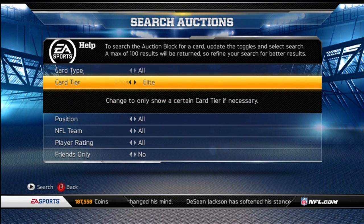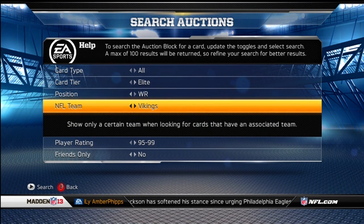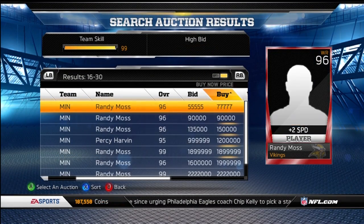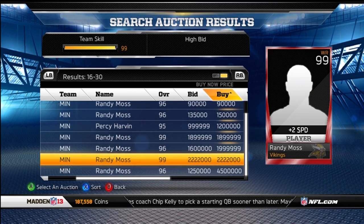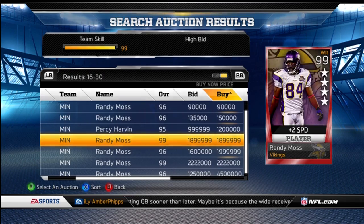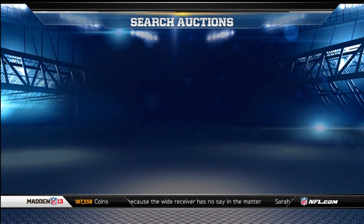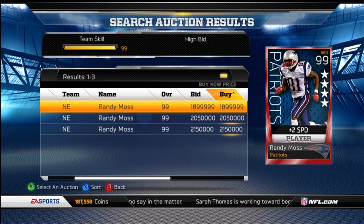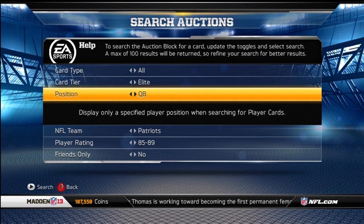I'm still saving up for Randy Moss. Their prices have dropped a little bit. The Vikings Randy Moss, which is the one I truly want, is still hovering pretty high — at 1.9 million. I've got a ways to go, but I think I can get over a million by the end of today. The Patriots Randy Moss was back up to 1.9 — he was 1.4 earlier today, but I didn't have the 1.4.